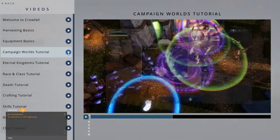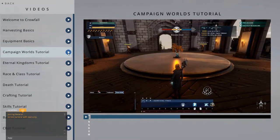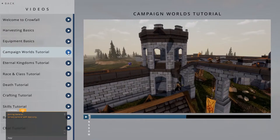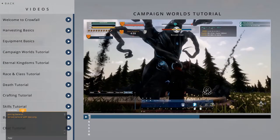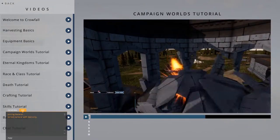Sieges are an important part of victory and defeat in campaigns. In order to claim a keep for their faction, someone must plant the tree of life within it. Once claimed, keeps are able to be sieged. A rival faction can plant one or more bane trees around a keep to initiate the siege. Then, they can use siege weaponry such as these catapults to knock down their opponent's walls.